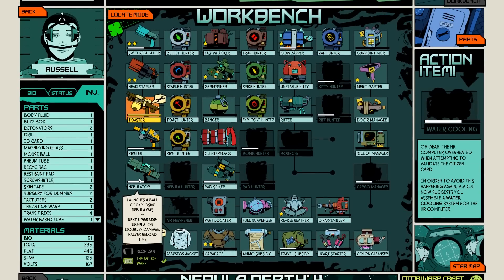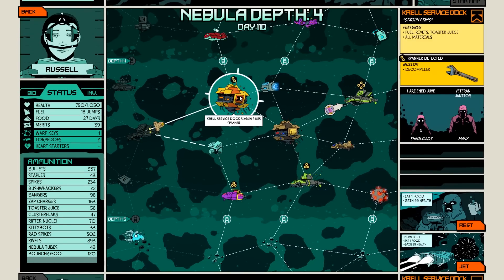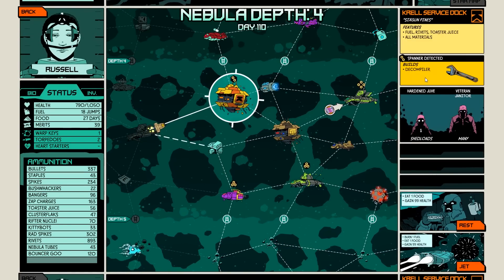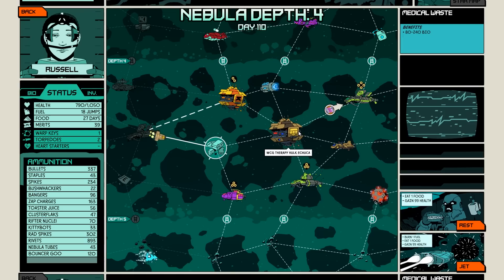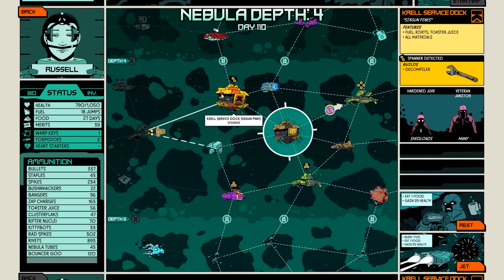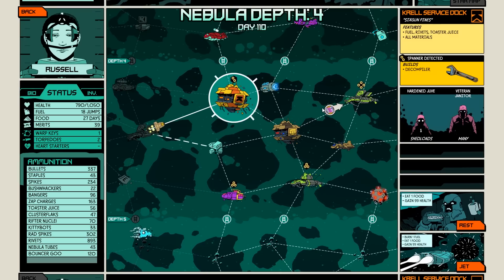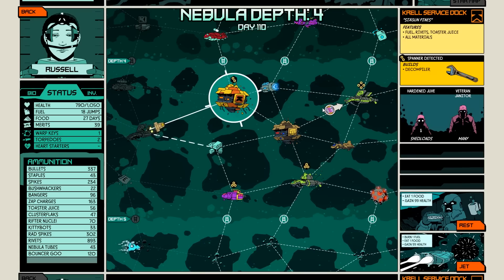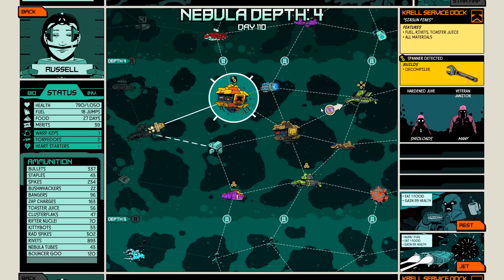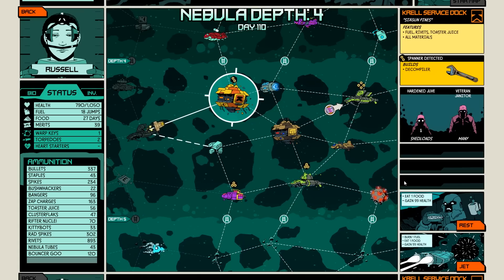It'll be useful for something else — I guess nebulator at the very least. Let's check the star map. Cool pops are up there. Fuel rivets. Decompiler. Or I could head for medical waste for a buttload of bio. Shedloads of the little guys aren't actually that dangerous, especially with how much HP I get. Because I get 99 HP per jump. That's good.